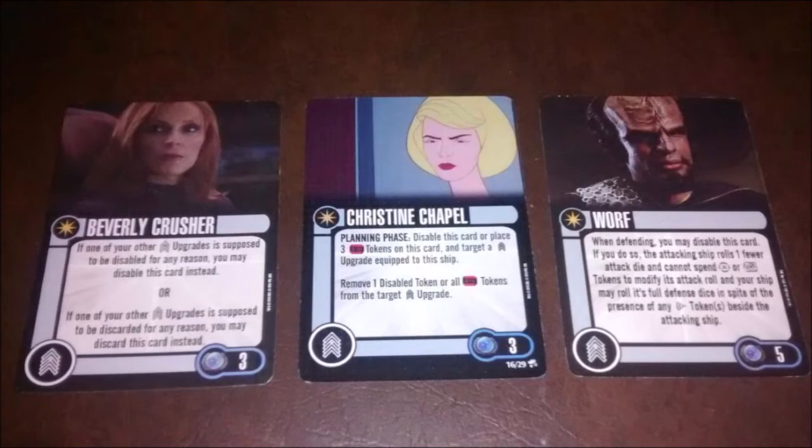Then we have Christine Chapel from the animated pack. She's similar to Beverly but with a little more flexibility — however, she only works during the planning phase. This won't help me repair damage during combat, but it will help if something happens to Tim Waters to re-enable some of the cards. You can disable her or put three time tokens on her to remove any number of time tokens from a crew upgrade.